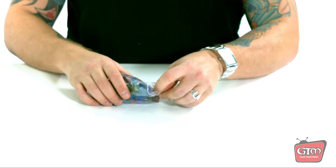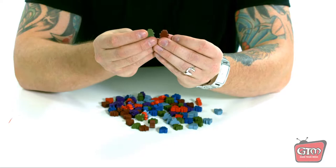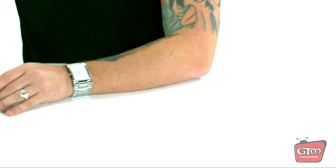Here are your player tokens — your soldiers. There are 90 of them in all different colors. They look like little meeple people, but they've got little fedoras on — so they're little mobsters. All the colors of the different families, enough for all six. Very sweet.